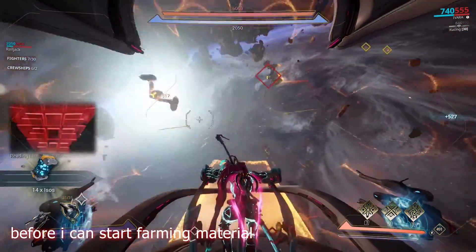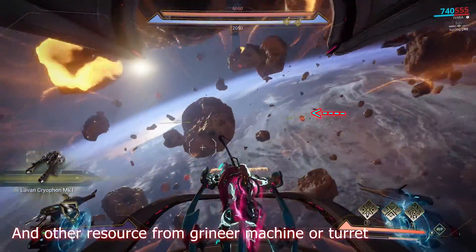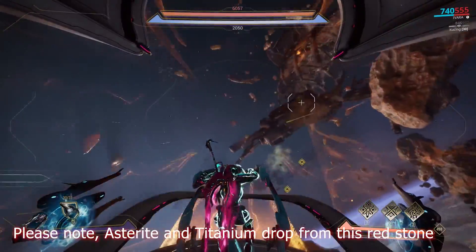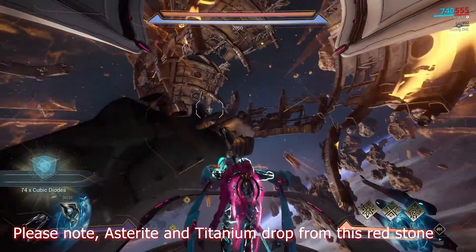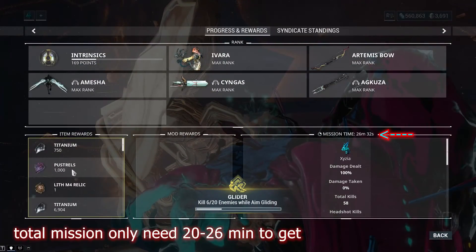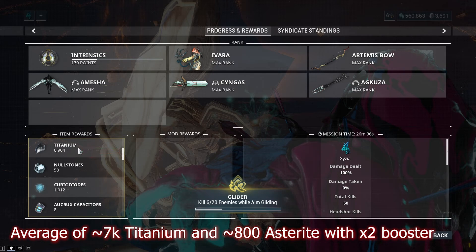Before I can start farming materials — farming titanium and astrite — it's done by ramming the redstone and other resources from the grinder machine or turret. Please note: astrite and titanium drop from the redstone, not from the gray asteroid. Total mission only needs 20 to 26 minutes to get an average of 7k titanium and 800 astrite with a Time 2 booster.